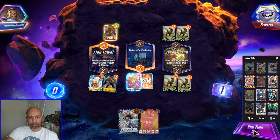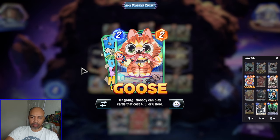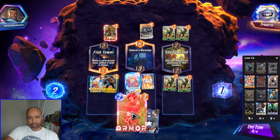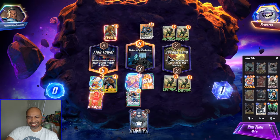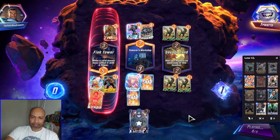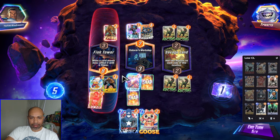My next card is Captain. I will have 4 energy. I need to be able to play a big card middle. Let's go with Dazzler and Armor. What am I drawing next — Goose? Is this going to be enough middle? They're just having free reign and I didn't draw into Cosmo as well. There is Cosmo on the last turn of the game. Fantastic.